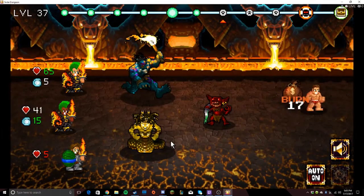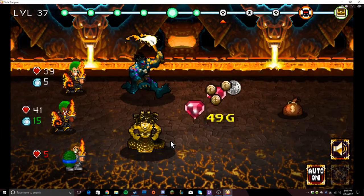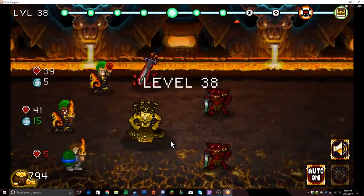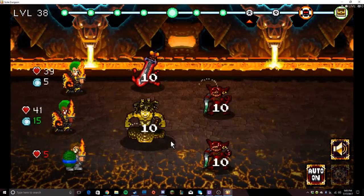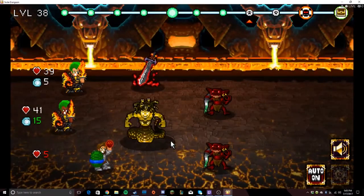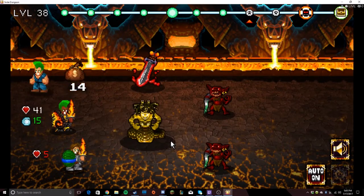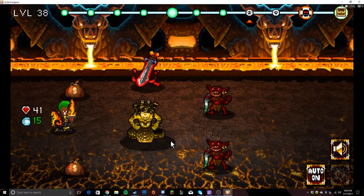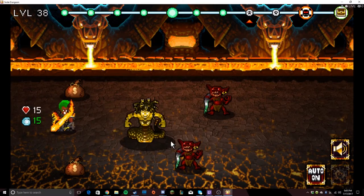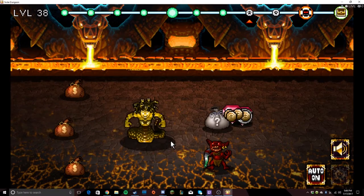Pyroblast — our soda junkie goes down. That's a shame, but we're doing massive damage against the rest of the enemies. We got an item with some more gold. The first fighter goes down, and the ruffian went down. Will our last fighter be able to kill these guys? He gets them but then goes down too.